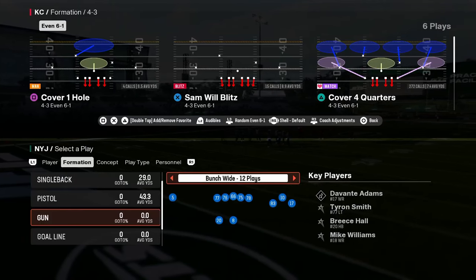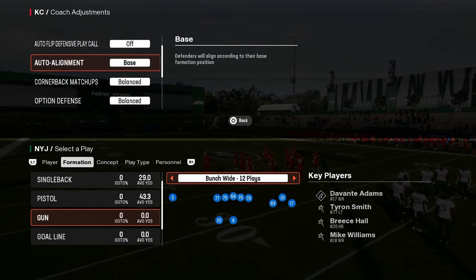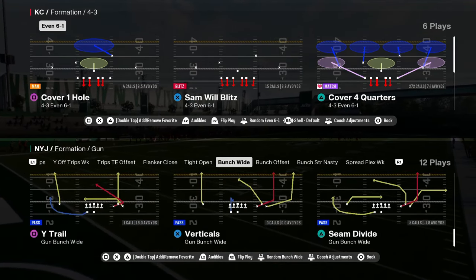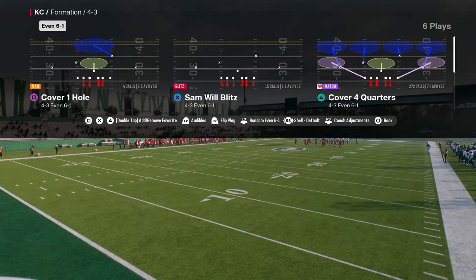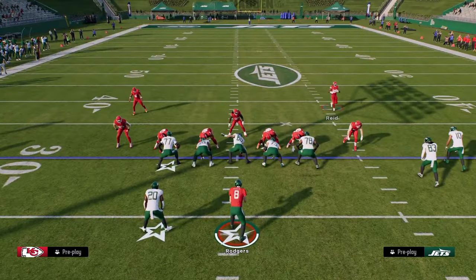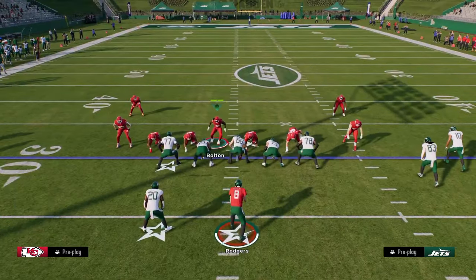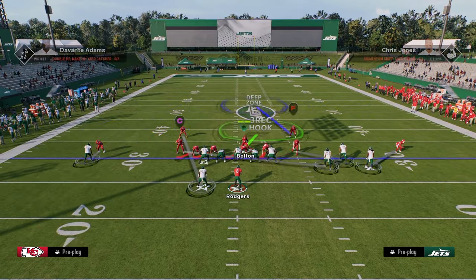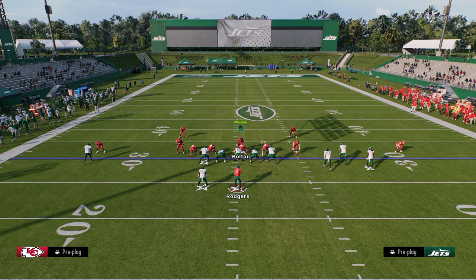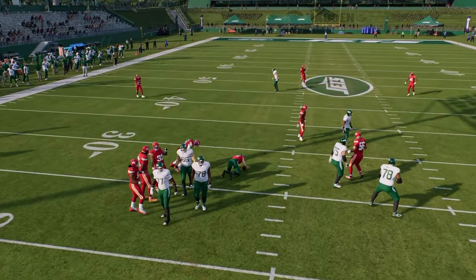Coming in at number three on our list is the 4-3 even 6-1 defense. We're going to turn our auto flip off, and have our auto alignment on base. We can use really any play in the formation — I prefer to use cover four quarters — and we're going to be flipping the defensive play. We're going to come out and show blitz to get the safeties down into the box, shift our defensive line to the left, slant our defensive line to the left, and then go ahead and blitz this linebacker off the right side. Feel free to put him in a QB contain as well, and you can adjust the coverage however you want. Off this right edge, this linebacker is going to get you instant pressure at the quarterback.